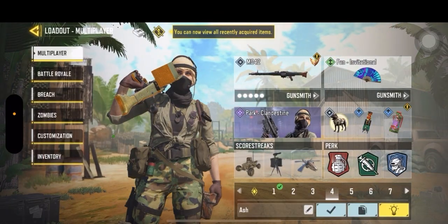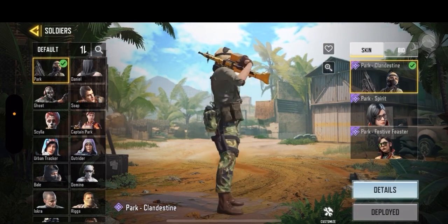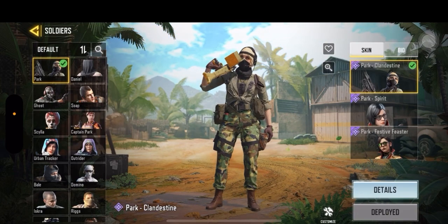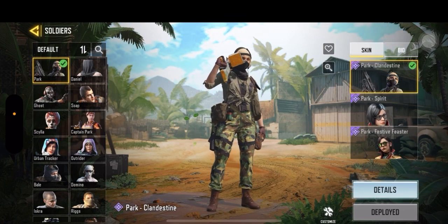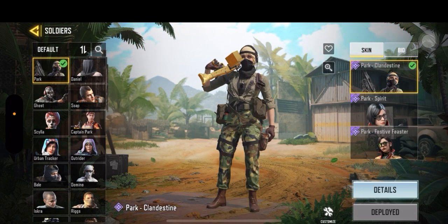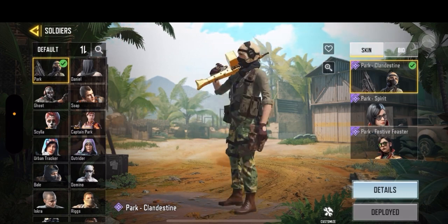Number four is Park Clandestine — I got it from a crate. I thought this was a really good initiative by Call of Duty because they put a wider figure for the girl, you know — it shows what normal women's bodies are, unlike all the rest of them which look very skinny.